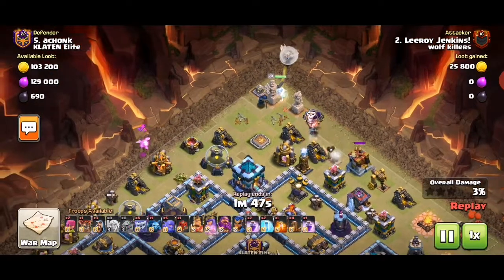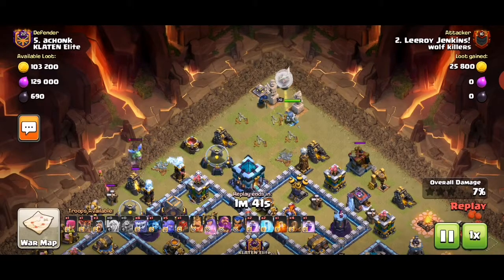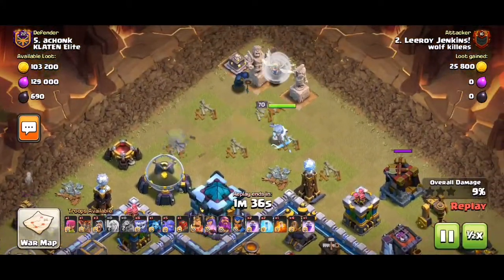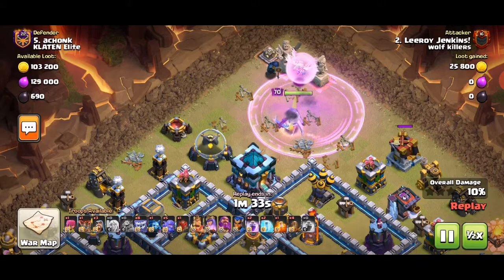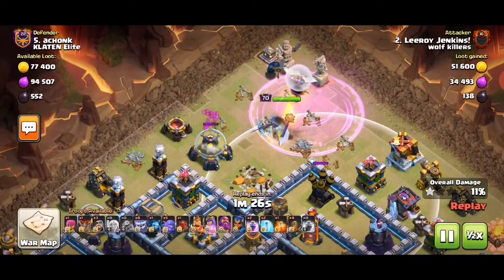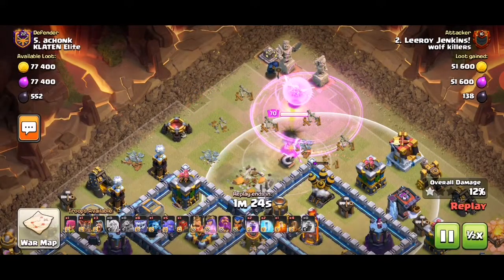He left a gap there for some reason. Tesla. Now guys, watch carefully as she walks into the town hall — he uses a rage and the rage keeps the healers and Queen alive. The healers are also safe.